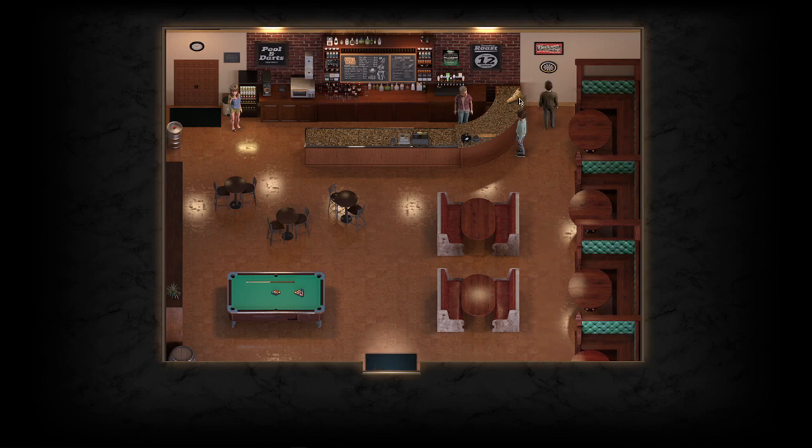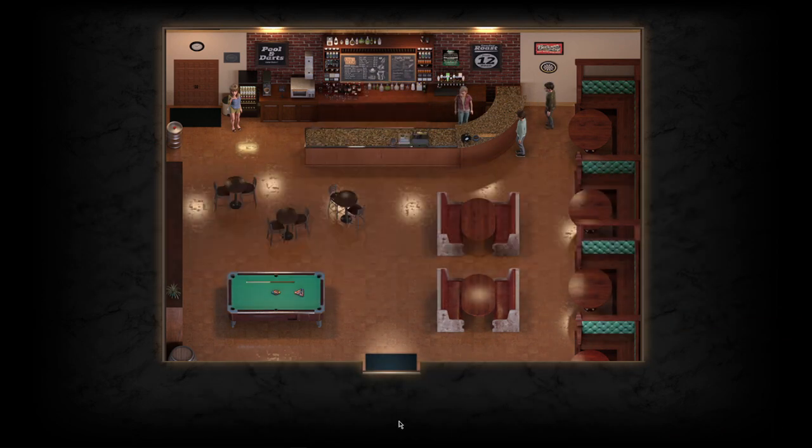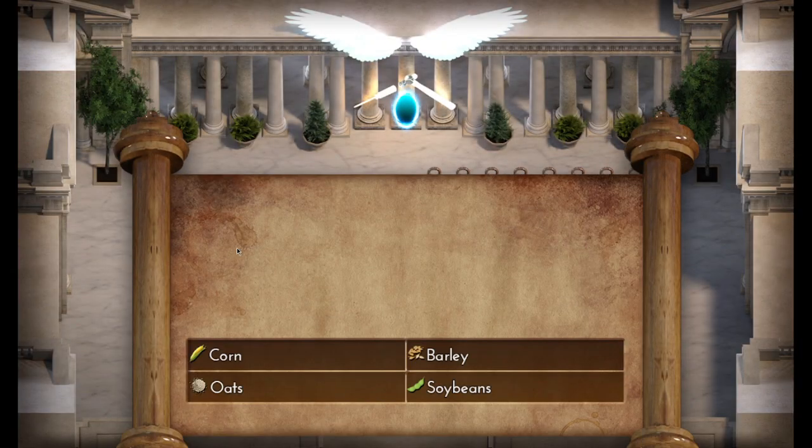We are then going to head to the strip centre and go into Dick's Grill. That is going to give us the option to buy the barley for 500 smackaroonies over here. We can then open up Angelcraft and craft the goat's dessert.